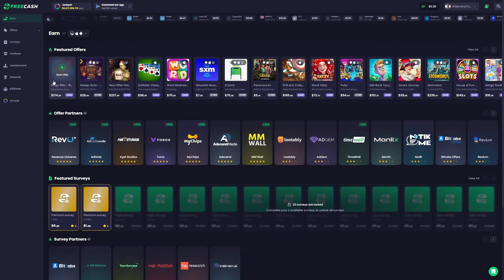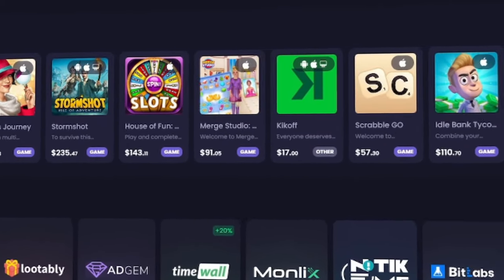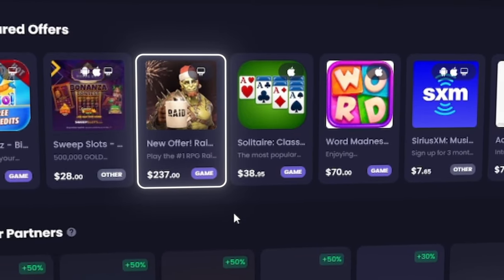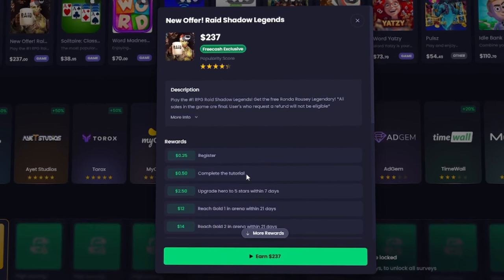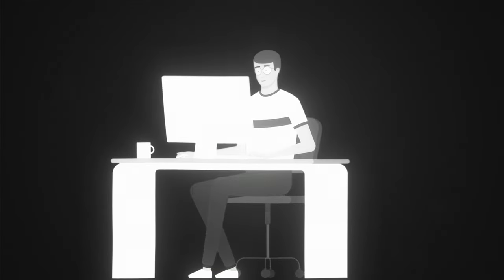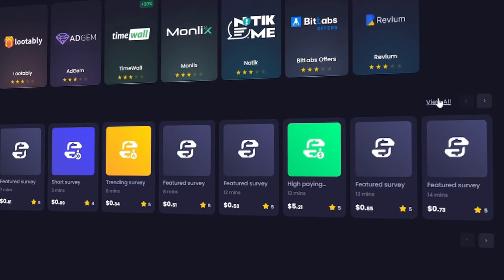If you take a look at the earn page now that you've got everything set up, you can see there are a few different rows to choose from. I'd personally stick to the featured offers and the featured surveys. The featured offers are games that you are required to download and complete different actions in for money. If we take a look at the Raid Shadow Legends option, you can see the different milestones — for example, $0.25 just for registering, $0.50 for completing the tutorial, $12 for reaching Gold 1, and so on. Down on the featured surveys row, simply click 'view all.'